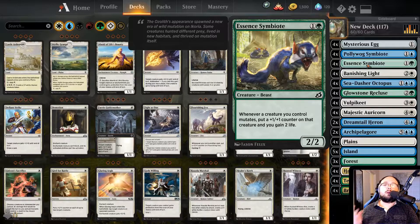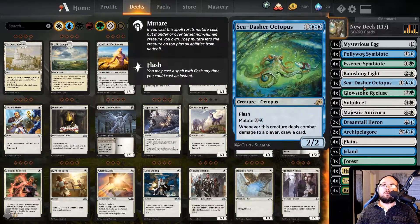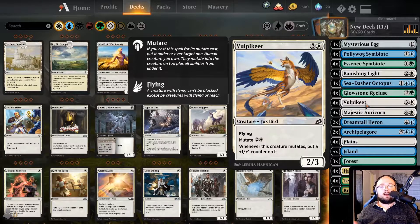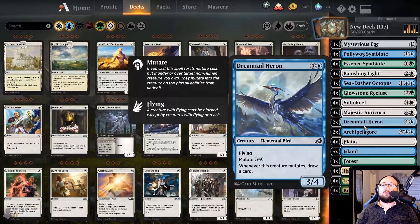Then we have some real nice ones. The Essence Symbiote — it is basically a buff Mutate creature, literally. We have Vanishing Light as removal. Sea Dasher Octopus is also a card draw mechanic for us. The Glowstone Recluse is also a buff Mutate creatures card. We have the Wulpykit as a flyer and a buff Mutate creatures card. We have Majestic Oricorn which has Vigilance — really nice for us to combine with flying. This is our self-healing in case we need it. We have the Dreamtail Heron which is also card draw.